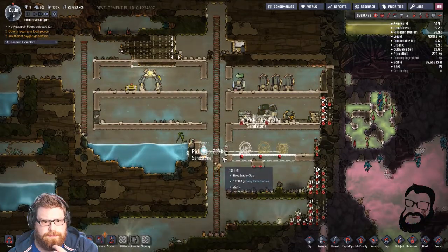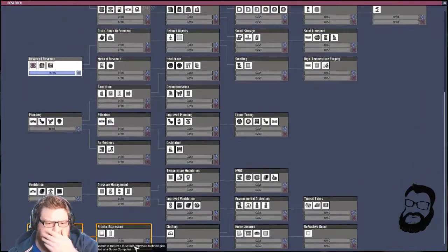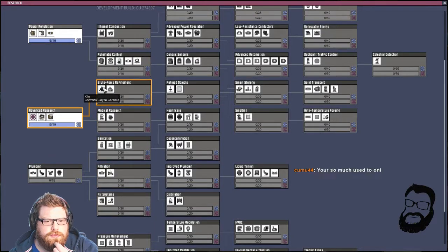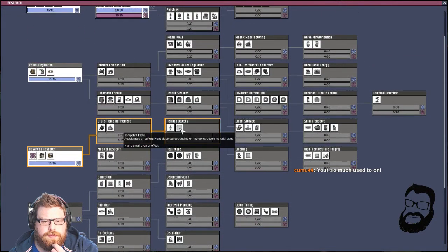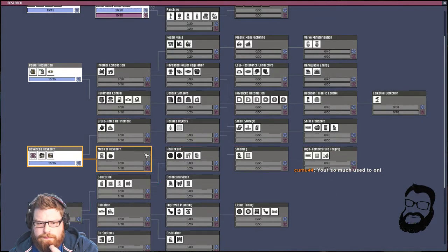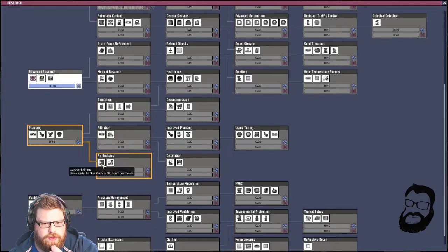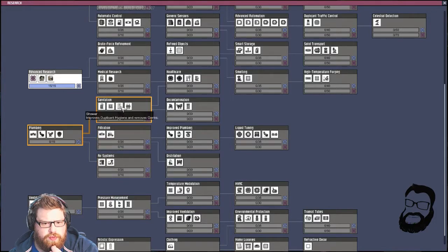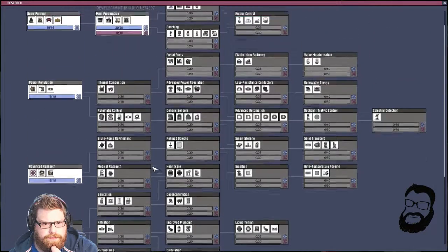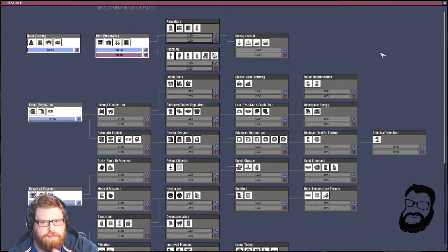Food-wise we're not doing too bad. We do get a little bit higher on being well. What else do we want now research-wise? Kiln — not built one of them yet. Temperature plates look like they've had a little texture update. I'd like to get either mesh tiles or airflow tiles — I think the same amount of cost. I think I'm going to get that.